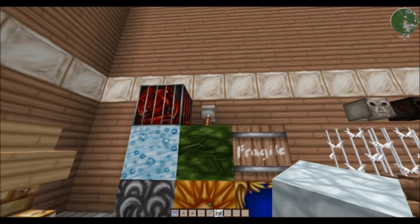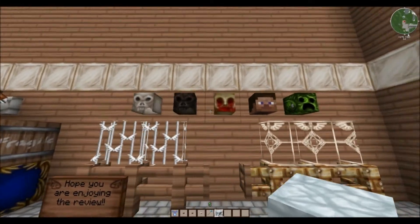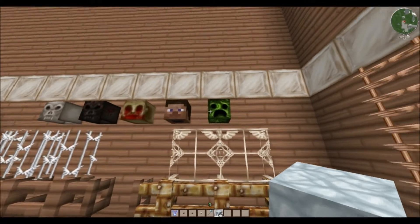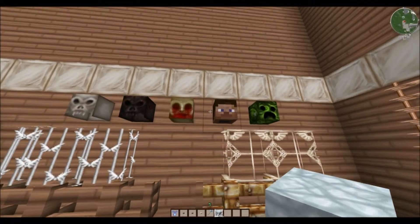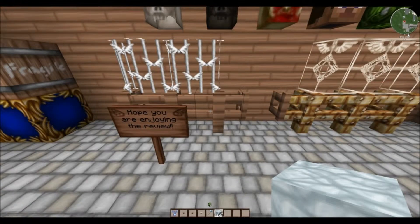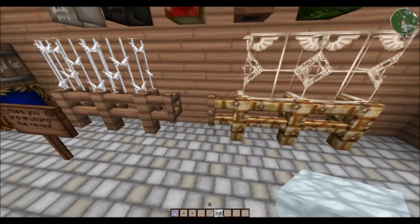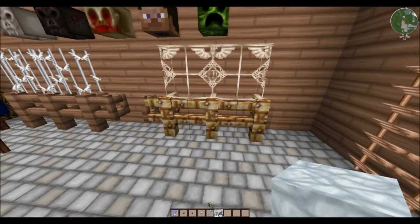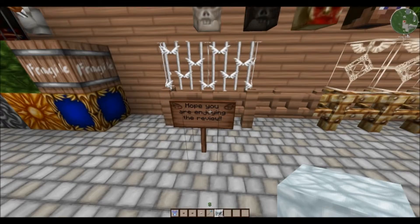Some other new stuff for 1.4 — we have our replaceable mob heads: skeleton, wither skeleton, zombie, the Steve head, and the creeper head. We have our iron bars with our regular gate, our glass panes, our nether brick fence, and a regular fence. The gate opens and closes — very cool.